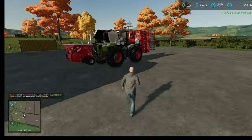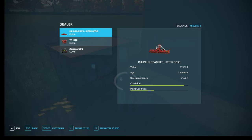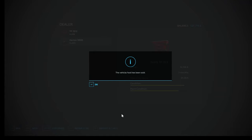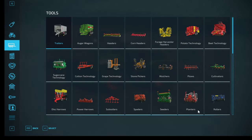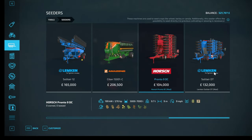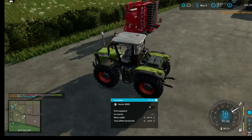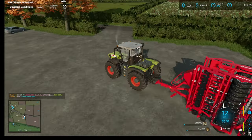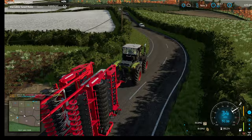Back to this video — selling off both of the seeders that we already own because I want to get a direct drill now that we're using precision farming. I think it's a good idea to have a direct drill. We had a six metre and a four metre; we've sold those and we are going to buy the Horsch Pronto 9 DC. I don't think I've ever used this but it's a nine metre direct drill and it was pretty much a direct swap.